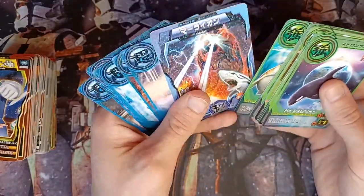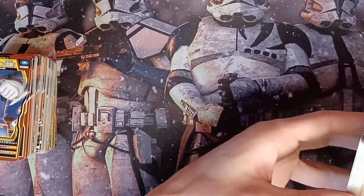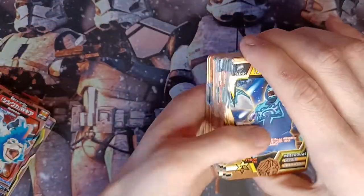We moved on to the Miracle cards when we got to the blue stuff. That's the commons. Let's move on to the bronzes now — I've got a fair few of those. Same order again.